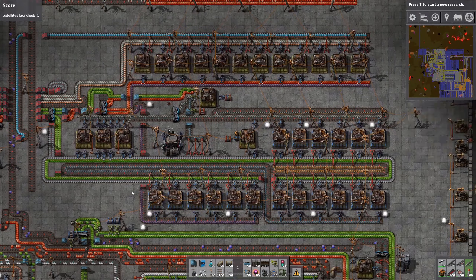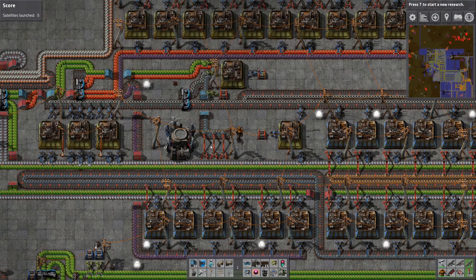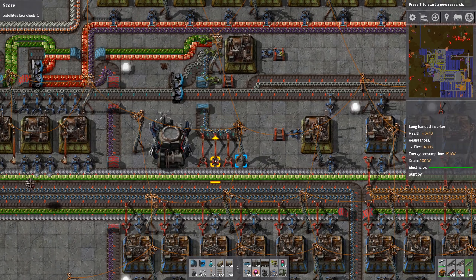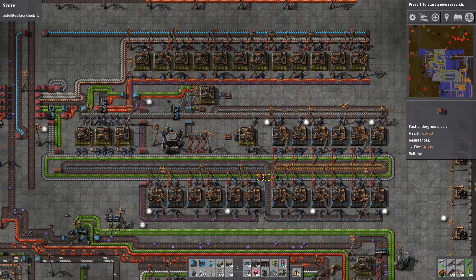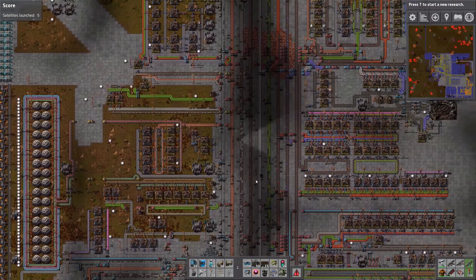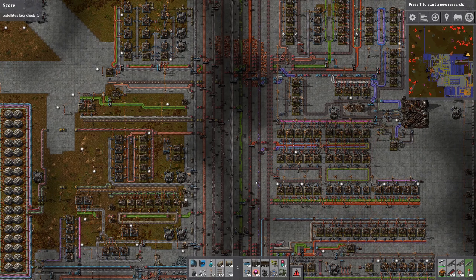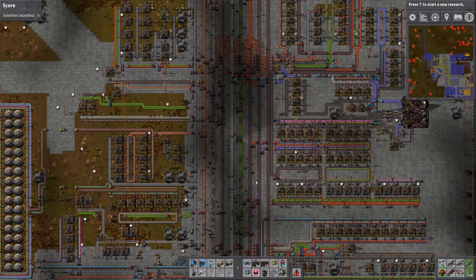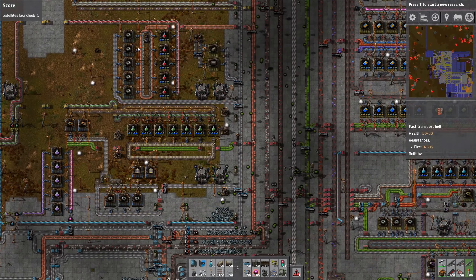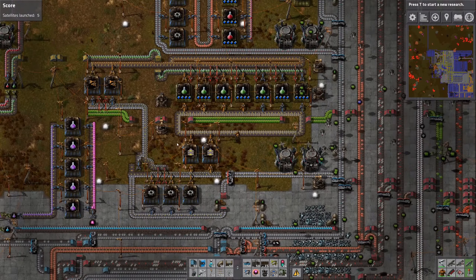Not so much of the turn-around stuff anymore, just a little bit over here. And then for probably some personal use of stack inserters. Much has changed in my playstyle since then. Also the bus goes up — I have to build buses downwards now, but I don't know why. You can still see a lot of the stuff with the green science with the turn-roundies basically right here.